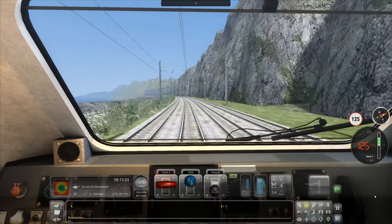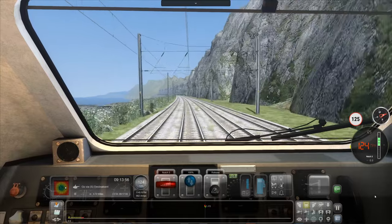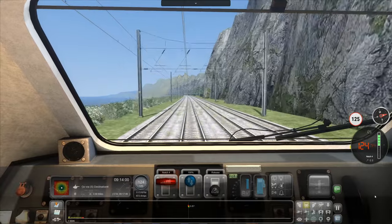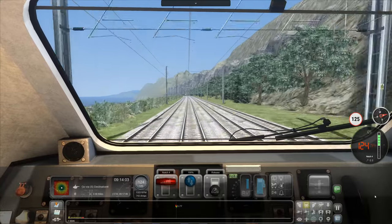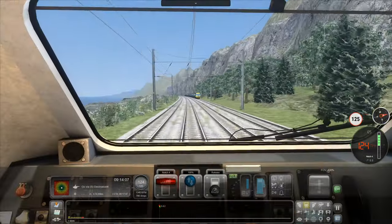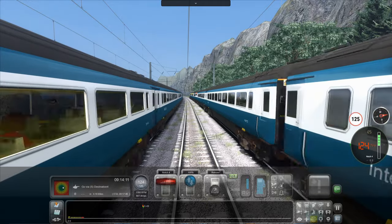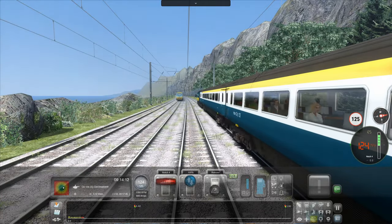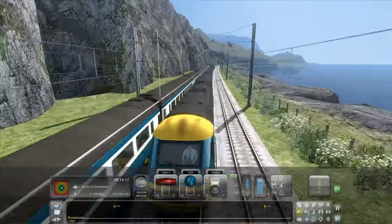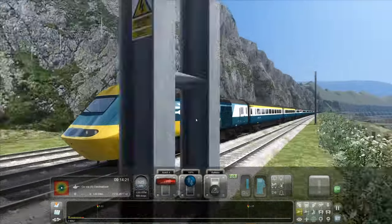I mentioned a few videos ago in Train Sim that I am doing a series of workshop showcases — looking at workshop routes — and I'll continue to do that in the future. Oh, there's so much traffic on this route. That's cool — so much traffic! I like the livery — the yellow and blue. It's nice.